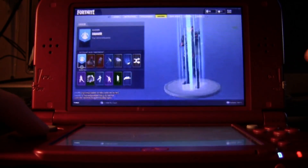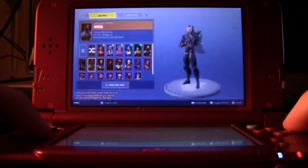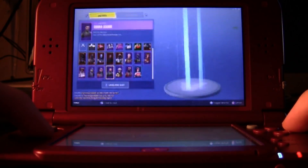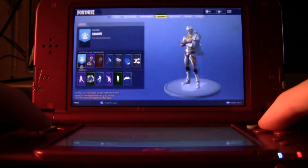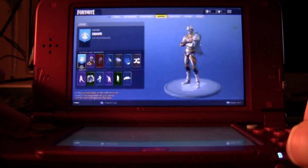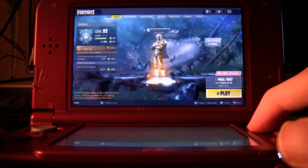As you can see, I am here in my locker. I can go ahead and select anything I want here. Let's go to my characters, switch my character up — we'll go with the Venturi on here. Let's go ahead and save that. Now I can use the triggers on the back to scroll back to the lobby.